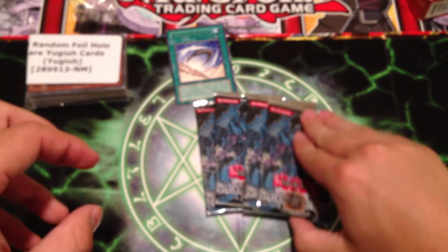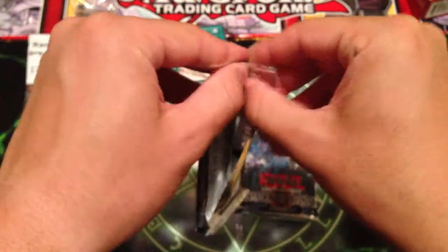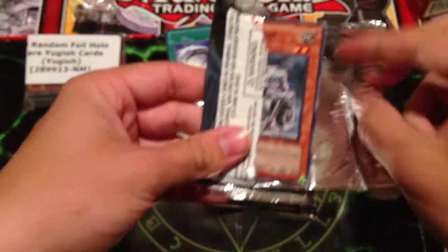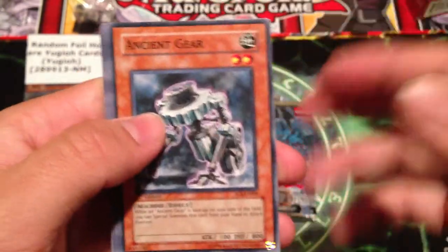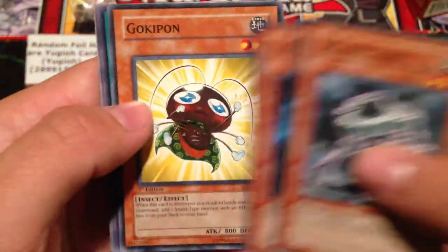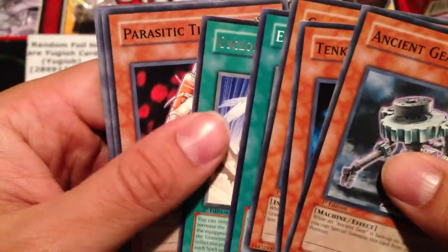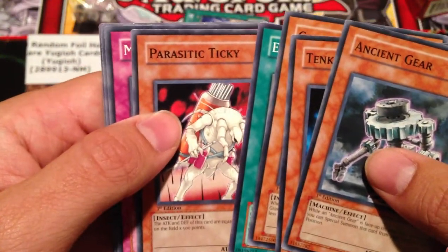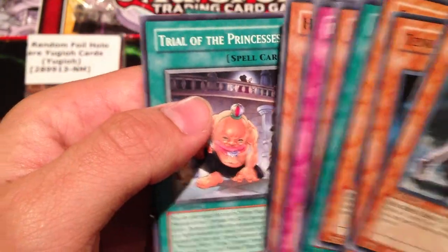Okay, for our second pack we have an Ancient Gear, Tenkabito Shien, Gokupan, End of the World, another Cyclone Boomerang, Parastatic Tricky, Miracle Kids, Hero Kid, and Trial of the Princess.